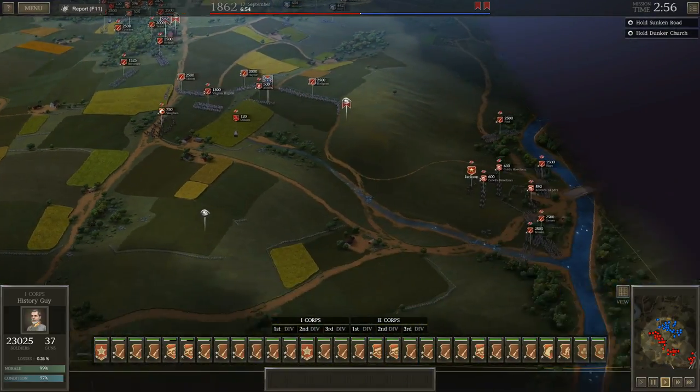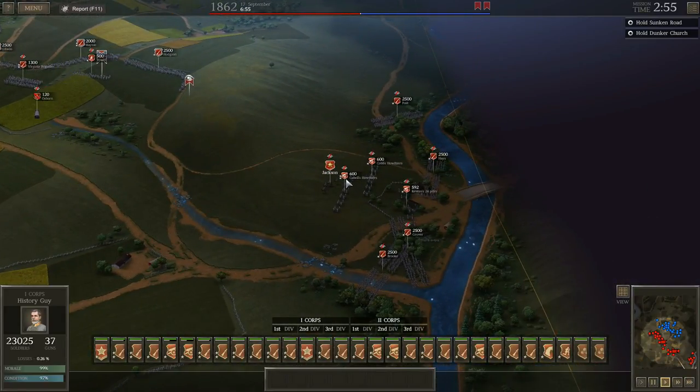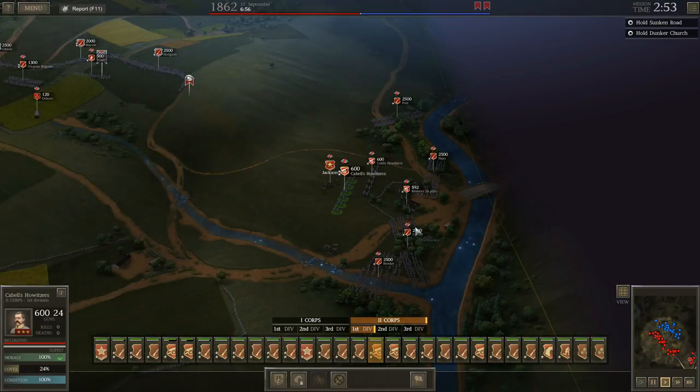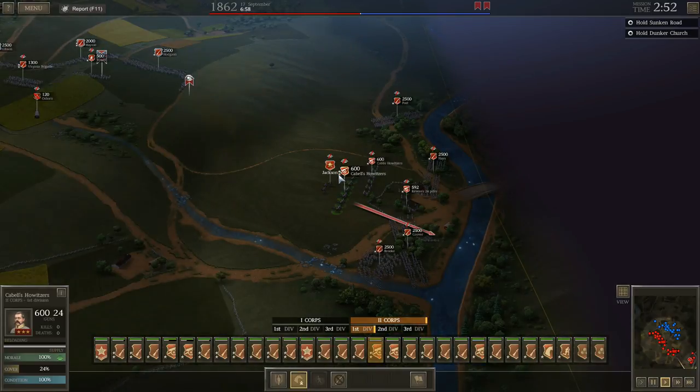Not a lot happening at the moment — looks like he's trying to move some artillery. I've got to be ready over here though because I know what's coming. I'm going to get Brook up here; I'm going to lose a lot of men doing this because they'll fire on me pretty heavily, but I'm going to cause a lot more casualties than I lose. I'll move these howitzers up here — they'll take some casualties as well, but these are pretty much the cheapest guns I have.